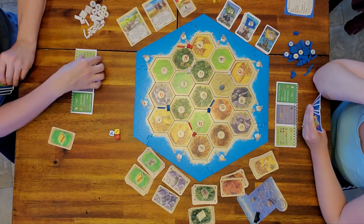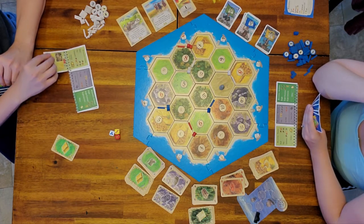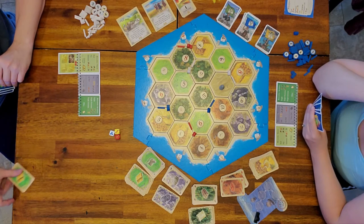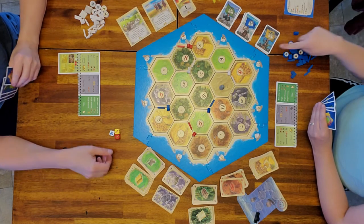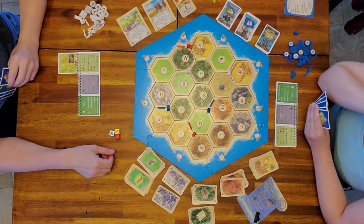If a yellow castle is rolled and the red die is one or two, you get to choose a yellow resource card or a yellow progress card. These all have special abilities that you can use.